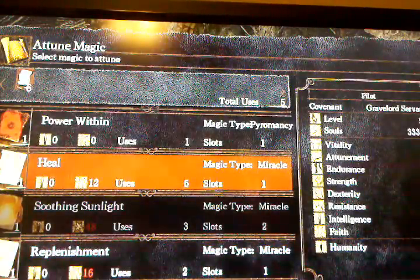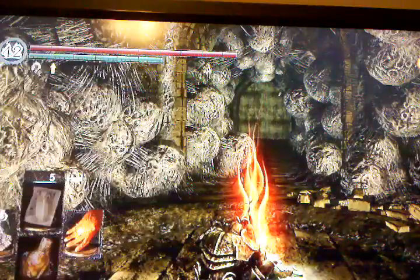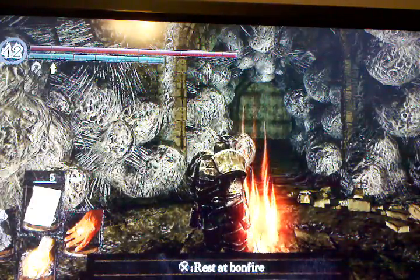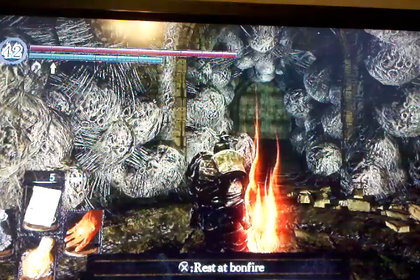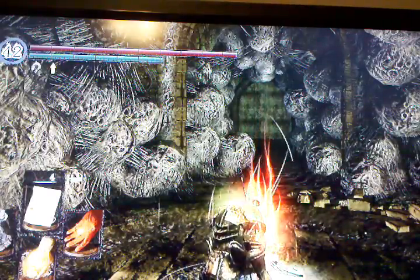The first one I'm going to do is a miracle called Heal. I'm going to go ahead and select that, and I only have one attunement slot. If you have 5, 10, whatever, you can pick a bunch of stuff and carry that with you. Now you see up in the top it says Heal. While I'm on my talisman, when I switch to my shield, it fades out and I can't use Heal. So I switch back to my talisman and hit L1 just like I was using my shield, and it casts that.